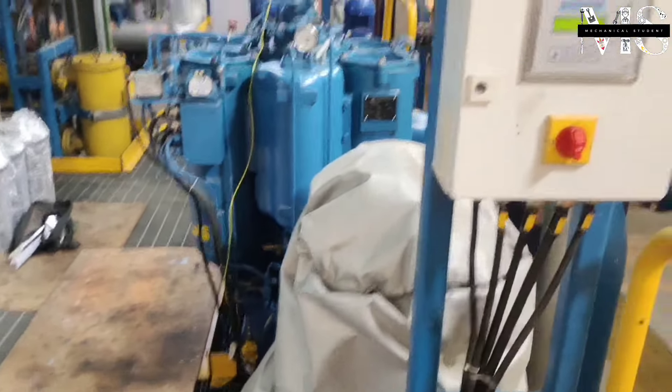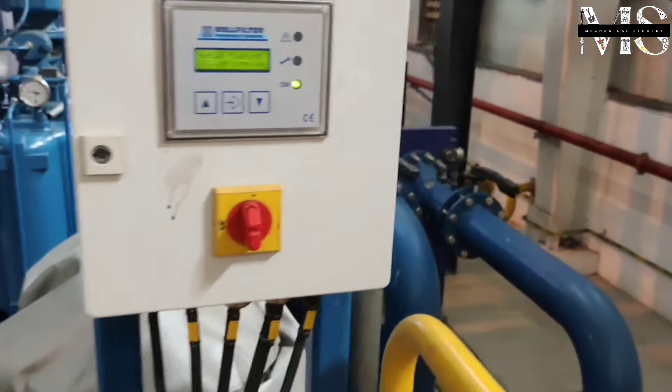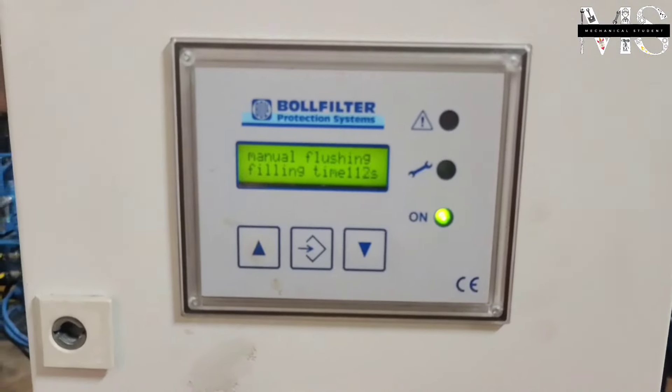This filter chamber is called the automatic filter. It is made by the Bord filter company. The pressure inside is pre-existing. It has four chambers, and each chamber has 31 filter candles.